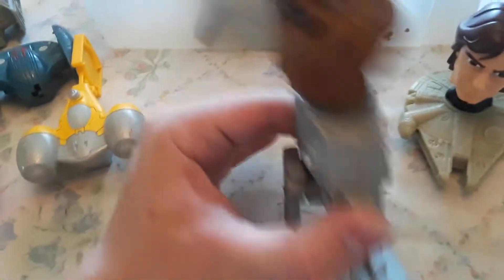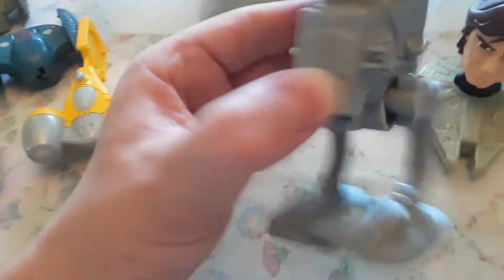Now we're going to do the bobblehead ships. Here's the Millennium Falcon bobblehead ship with Han Solo, then we got a troop transport — a clone trooper transport ship with a Yoda bobblehead. I'm not too fond of the bobbleheads myself, I like the ships. We got Chewbacca on an AT-AT, another Han Solo and Millennium Falcon, and another Yoda on a clone trooper transport.